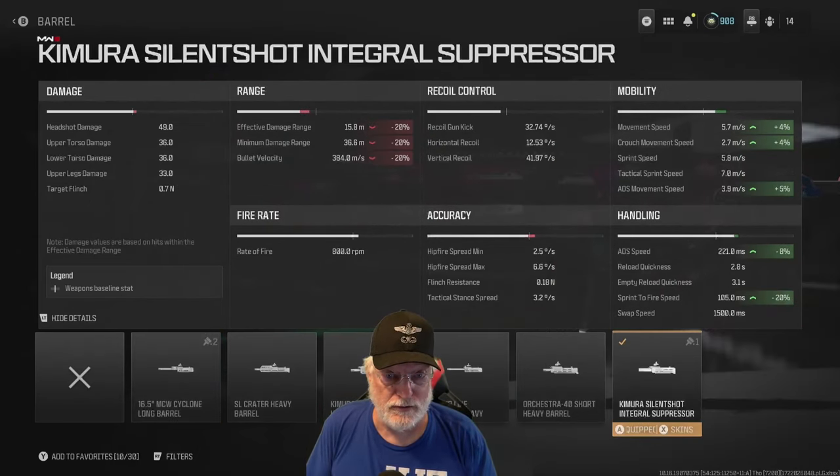The Komuro silent shot integral suppressor keeps you off the map, but it does a lot of damage to your range. But with the rate of fire, the increased mobility, and the increased handling, this is an in-your-face kind of weapon.